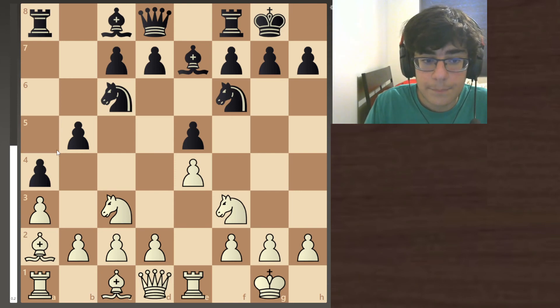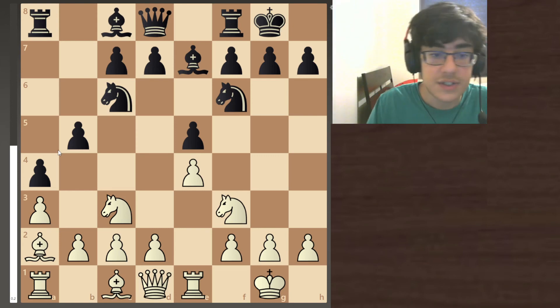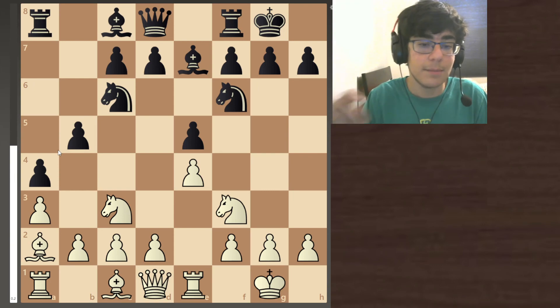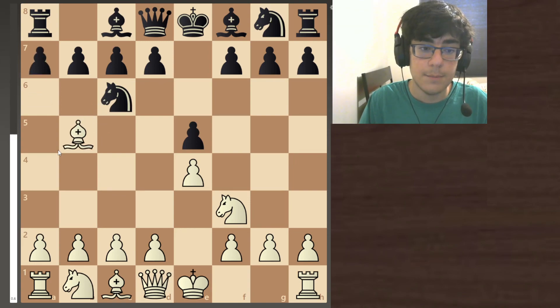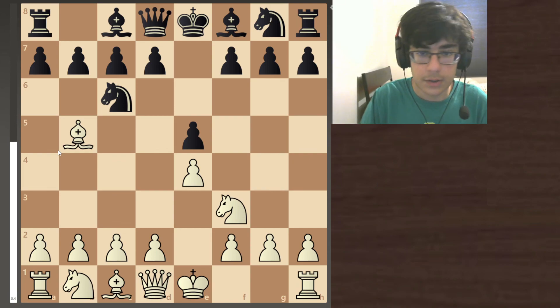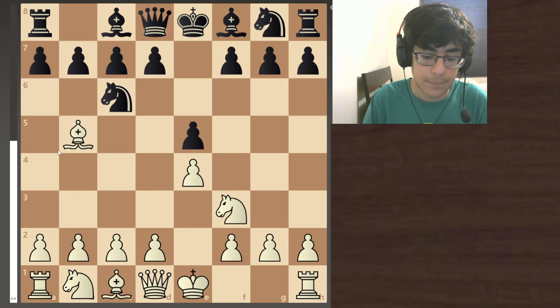That's the Ruy Lopez. I covered the three main variations — there are much more principles and variations to it. But there are probably only two good moves that you can play in that certain position, and those moves arrive at three variations: the Berlin defense, the open and closed variation, and the exchange variation. That is the end of it.